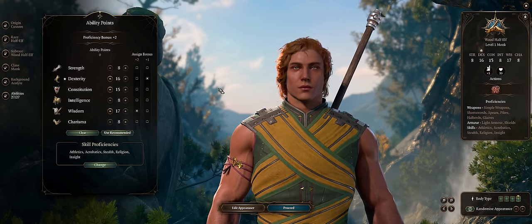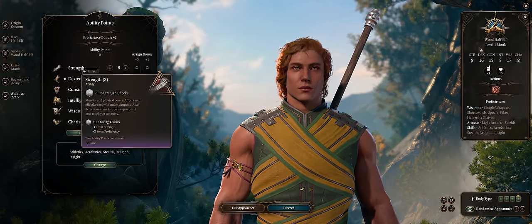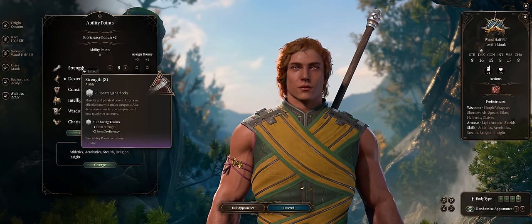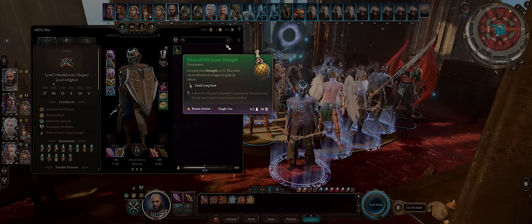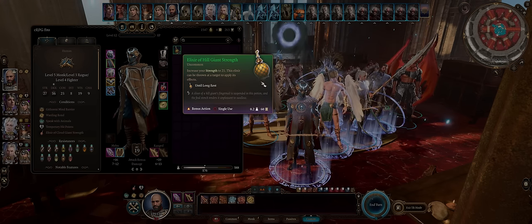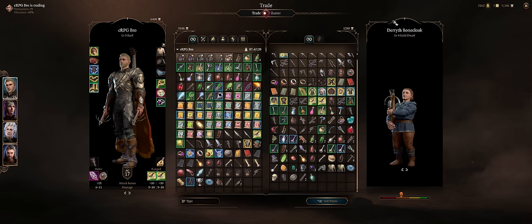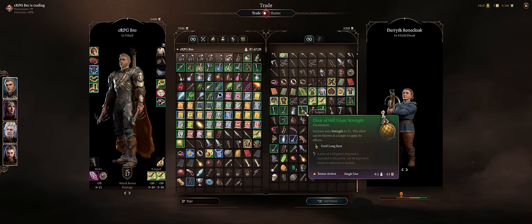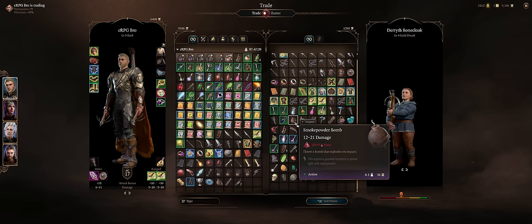And that's pretty much it. As for strength, which will be your main stat for damage and attack rolls starting from level 4, you can just rely on the Elixirs of Giant Strength. They are the easiest elixirs to acquire in this game. As early as the beginning of the game you can buy them in multiples from Auntie Ethel at the Druid Grove, and around level 4, the merchant at the Myconite Colony will always have one for sale per long rest. The elixir itself lasts until long rest, so you'll never run out.